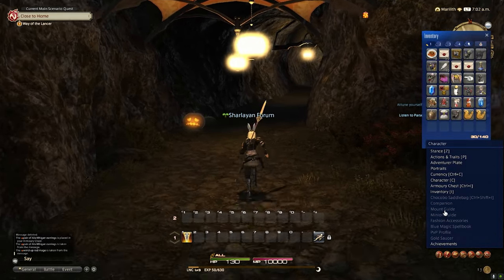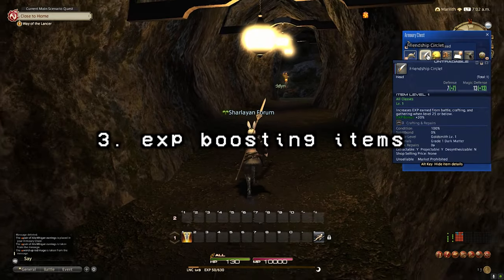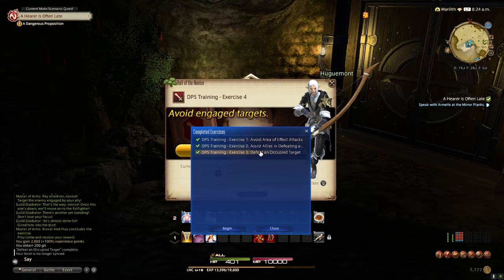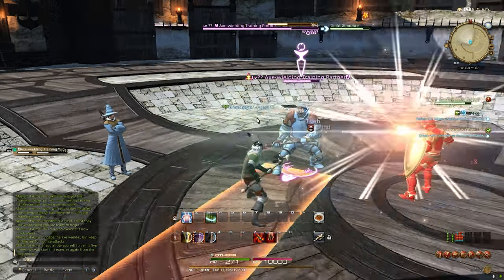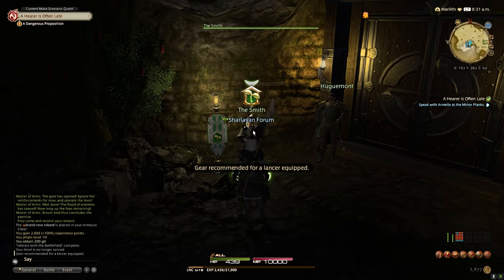Final Fantasy 14 has a collection of items that can be earned through special events, pre-order bonuses, and other methods that will boost your XP gains. Some of these items have stipulations, so make sure you read them carefully to ensure you're actually getting the benefit from wearing them. One of the easiest to get is from the Hall of the Novice — a seven-part duty teaching combat basics — available starting at level 15. The NPC called the Smith gives you a set of gear and a ring that boosts your XP by 30% up to level 30.